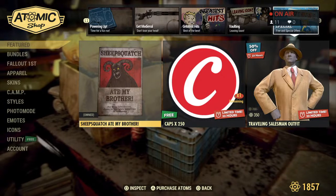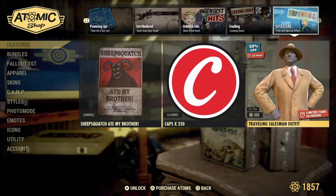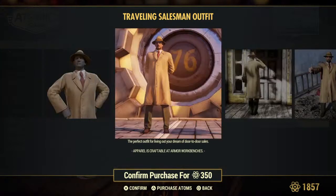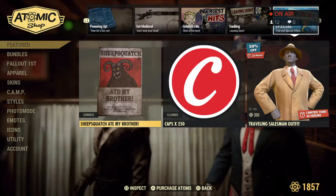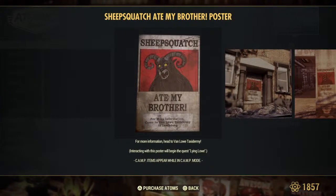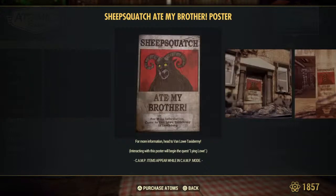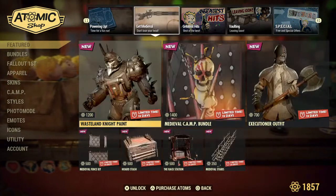We got the free caps today — I'm going to go ahead and grab it for the death clocker. Here is the Traveling Salesman outfit. I think this is the one from Fallout 4 — the guy that comes and greets you in the opening scenes and lets you know you got a space in the vault. I think this is his outfit and it does look nice. We already own this next one — I think it's just a poster, but for information you head to interact with it. Oh, this is actually to begin a quest. Definitely grab it if you haven't done this one, so you can interact with the poster to start the Sheep Squatch quest.